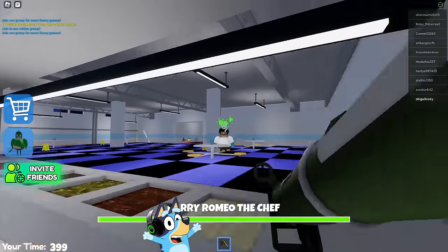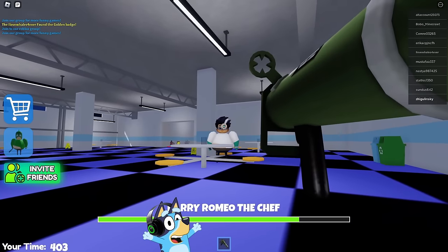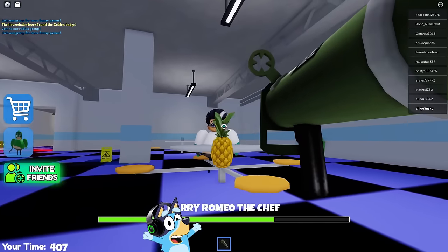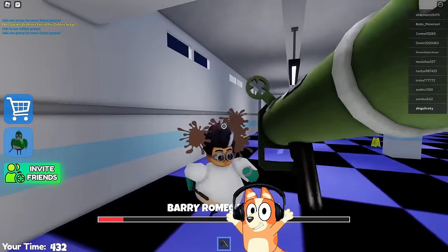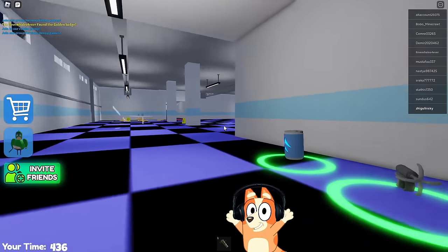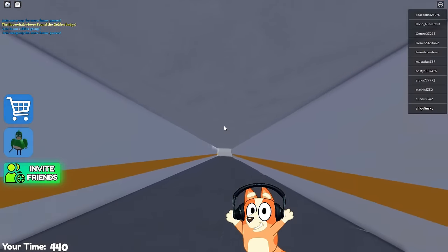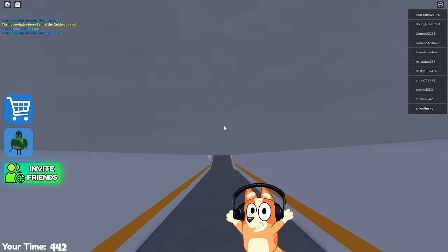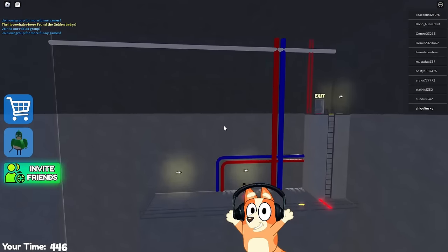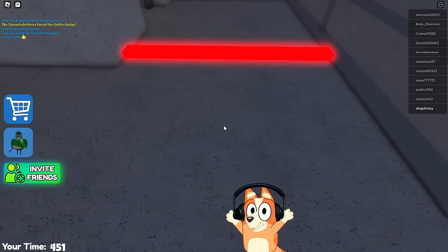Again? I'm absolutely sure that the director of this prison needs to remove these tables from this cafeteria — this chef simply can't cope with moving around this cafeteria normally. He returned to normal and we defeated him. This was again the easiest boss we have ever completed because he constantly gets stuck in some textures. I think the creators of this map definitely need to work on optimizing this character.